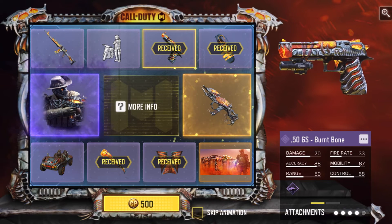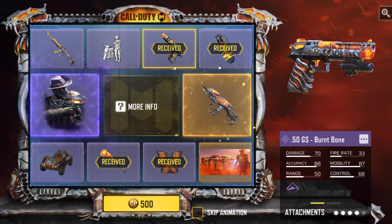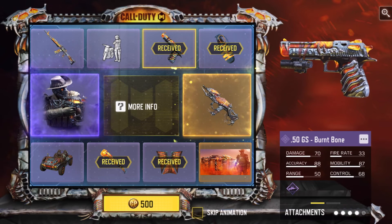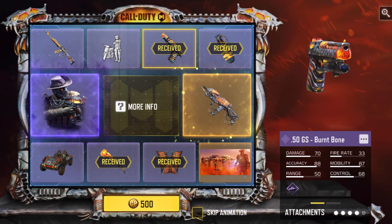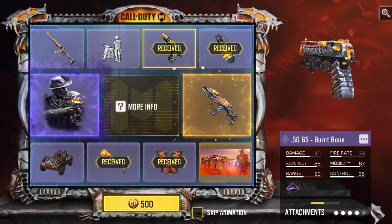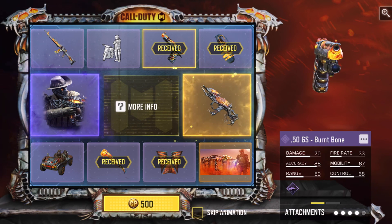Anyways, leave it in the comments if you guys had a pull for the draw — what did you guys get? I was pretty much just going to ignore the draw and not do an opening for it, but the skins are actually pretty solid so I figured why not do a quick four pulls and see what we get. Could possibly get lucky — get the QXR — obviously did not get lucky, but still got some pretty decent skins. Let me know what you guys got in the comments below. Thanks for watching. Peace.